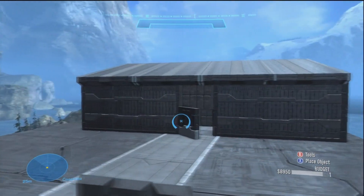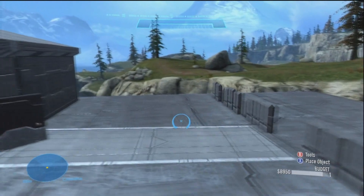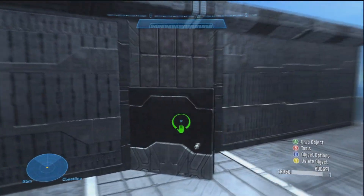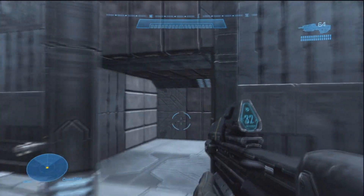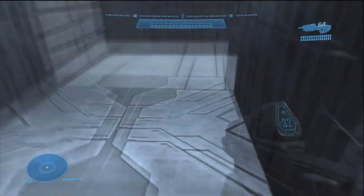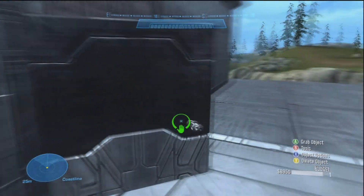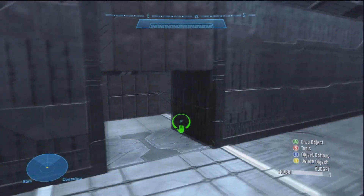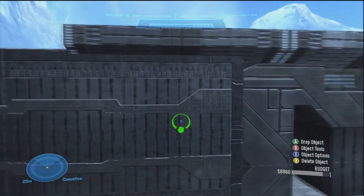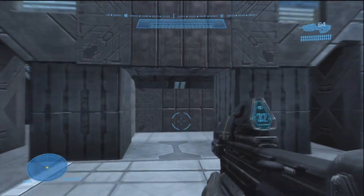Here you can see I've built a little house. I'm going to show you what I've done with it. It's a very crude looking house, but here is a door and it's wide open. Look — you can't walk through it. As you can see, I'm clearly walking but you can't get through it. This could be very useful for any sort of infection map, or whatever you want to do. And it's simply done by using four struts.